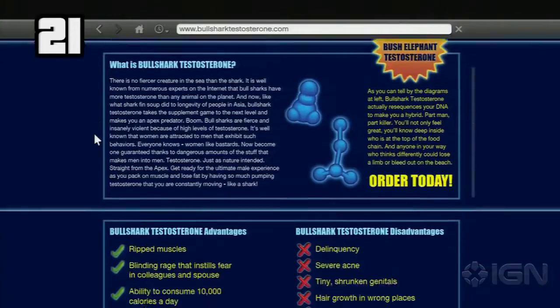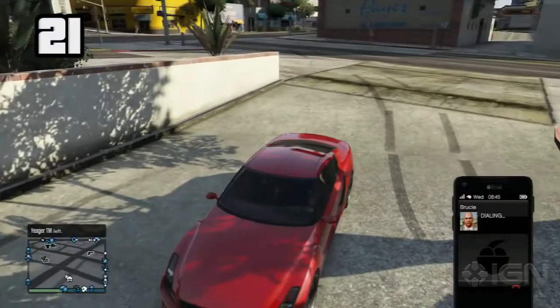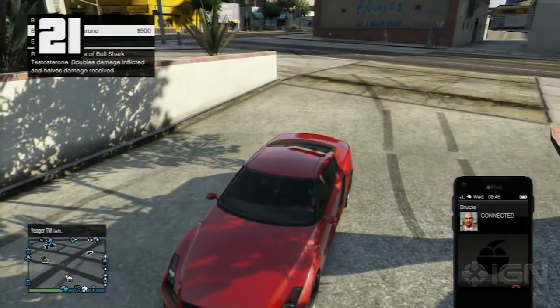Brucey Kibitz, a character from Grand Theft Auto 4, has a website where he sells performance-enhancing drugs. He also makes appearances in the online portion of the game.